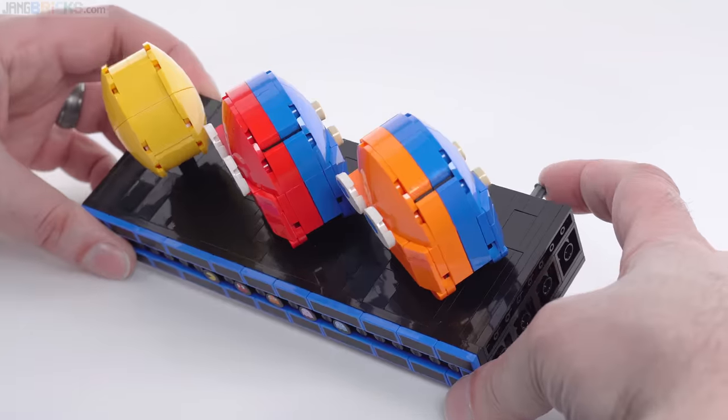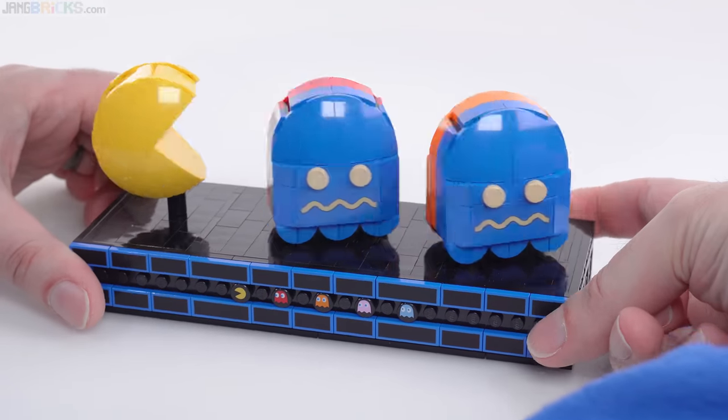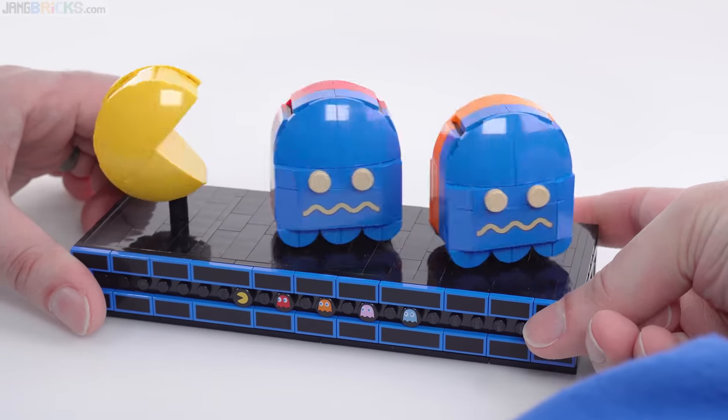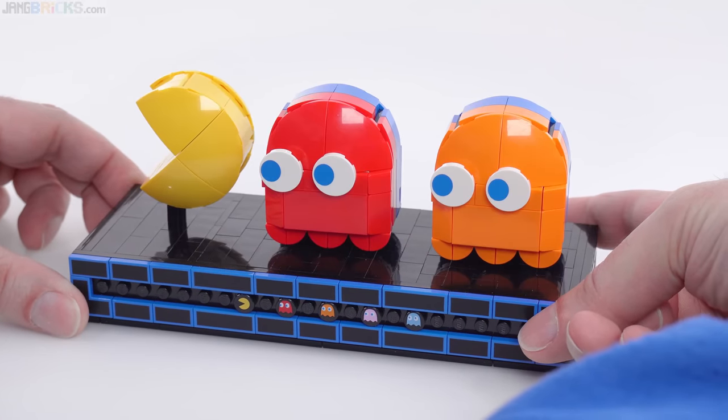When I push this little Technic axle out here, it just spins everything around and turns the tables on the ghosts. The eyes here are also printed, so that's a nice little detail.